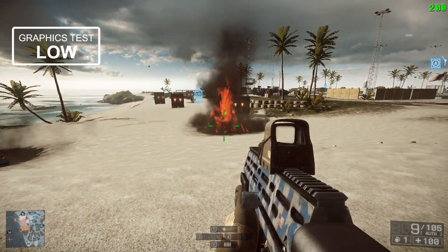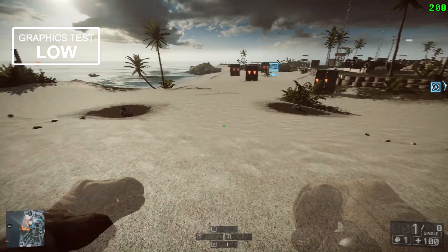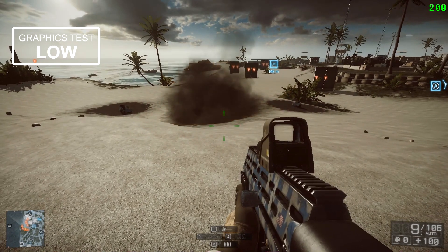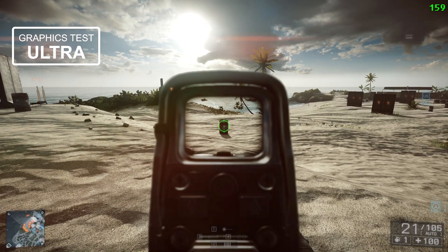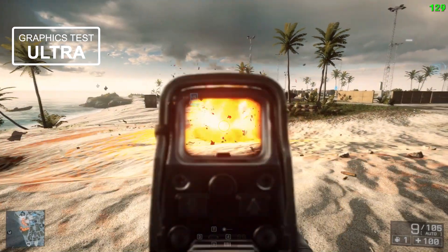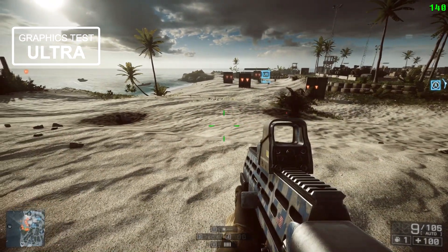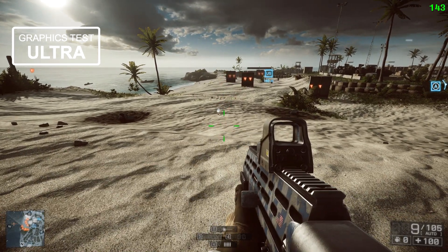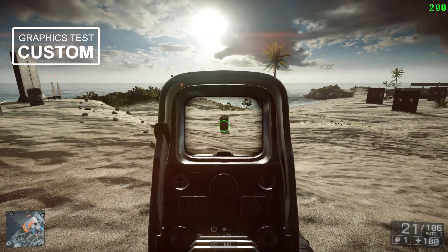Now we're going to look at the explosions. On the low setting they don't look too bad — you throw a grenade and it's quite a simple explosion, a bit of a bang and some smoke. When you try it on ultra you get a lot more effects — all the particles flying off from the barrel, persisting on the ground for quite a while. The grenade is actually remarkably similar, just a bang and smoke, though the smoke is a bit more detailed.